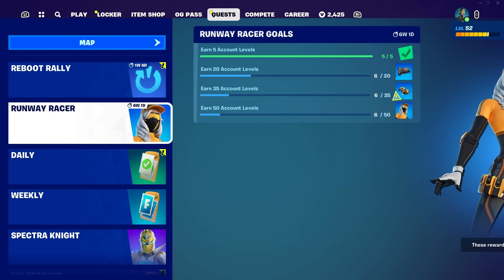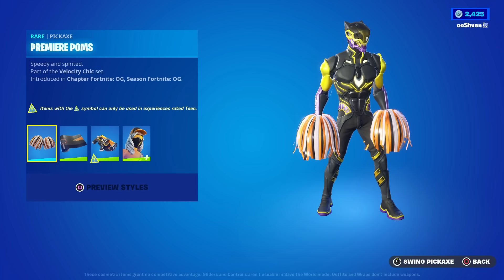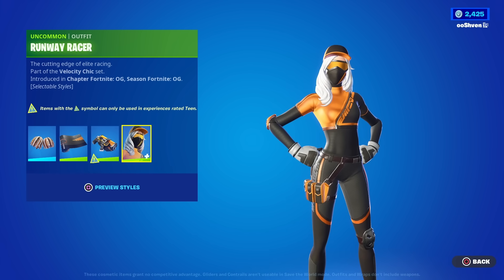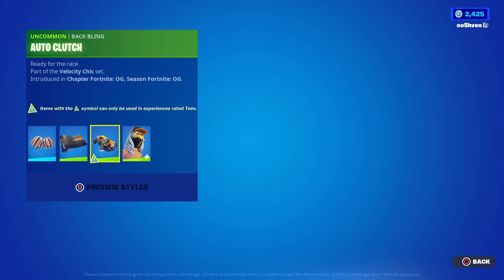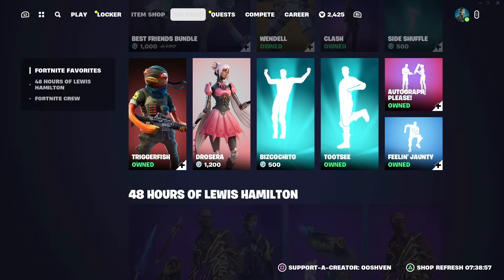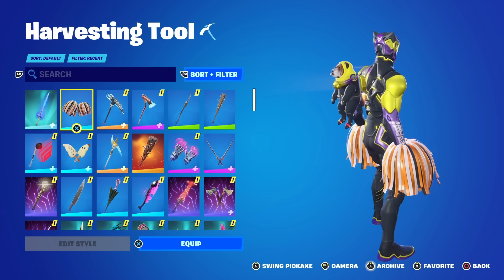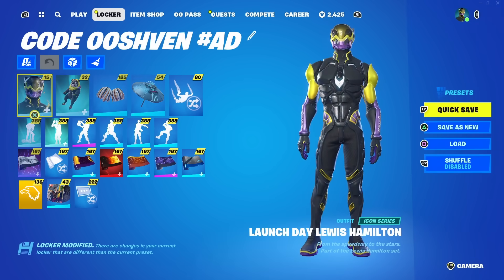Let's get into this video and explain how to level up fast in Fortnite Battle Royale so you can unlock the Runway Racer skin bundle completely free, including the pickaxes, the wrap, the back bling, and the skin which has multiple different styles — a total of five different styles. So far I've already unlocked the pickaxes, as you can see here on screen, and I'm going to go ahead and throw that on for this video.